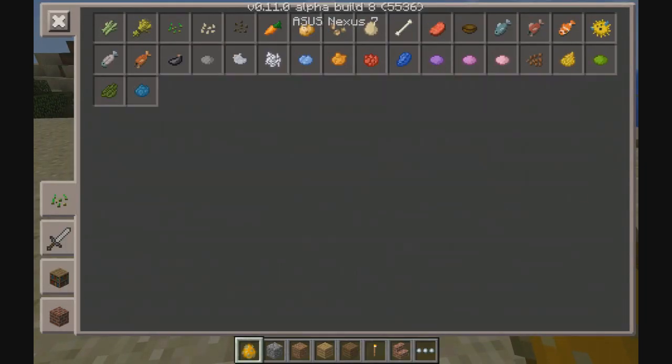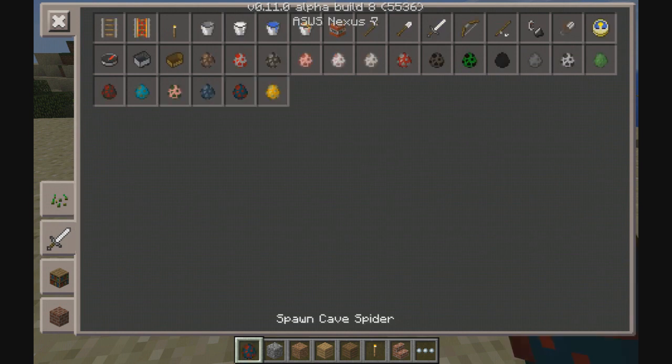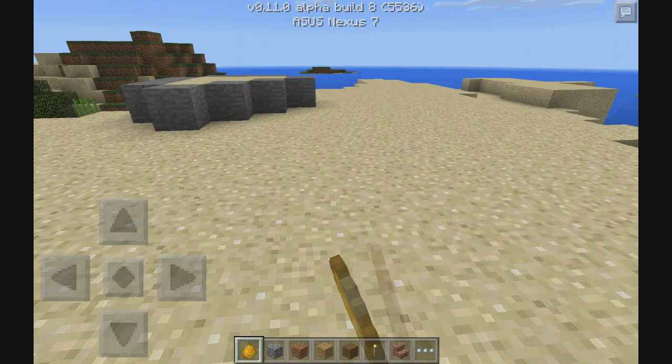There's also supposed to be a ghast spawn egg — I think that's what I clicked on the first time, but that was a cave spider. It says a ghast spawn egg was added, but I'm not seeing it anywhere. Maybe it's just a bug or some sort of glitch. There is a magma cube spawn egg, but I don't see any ghast spawn egg.